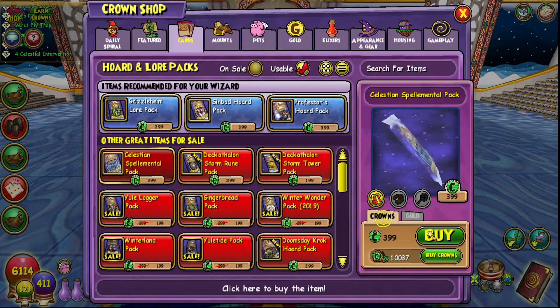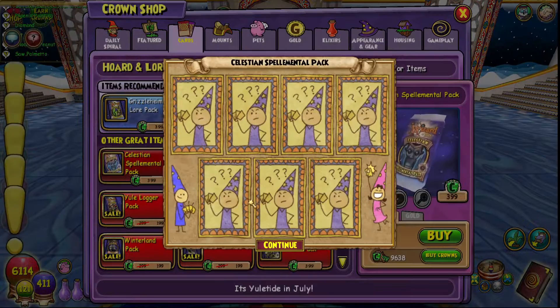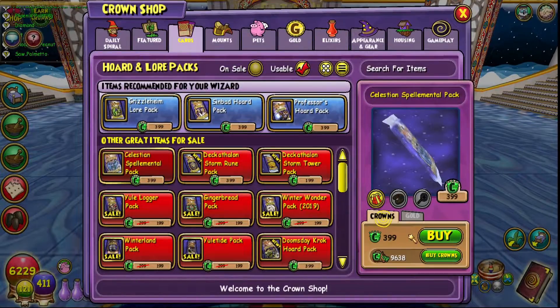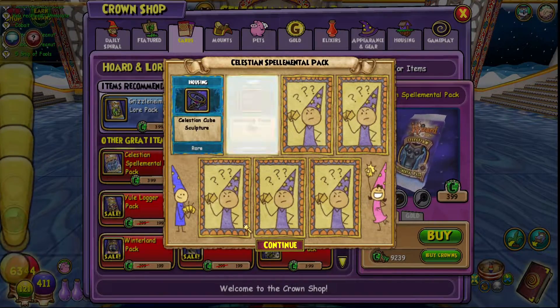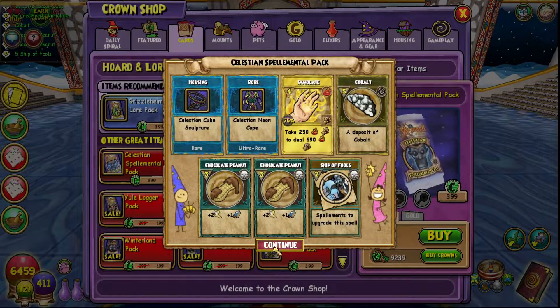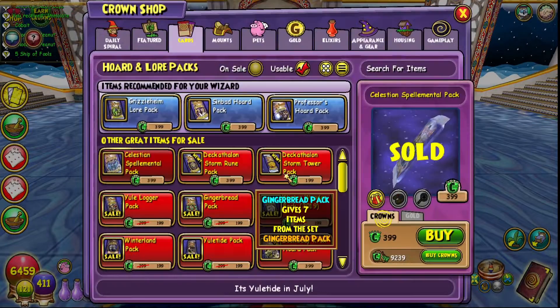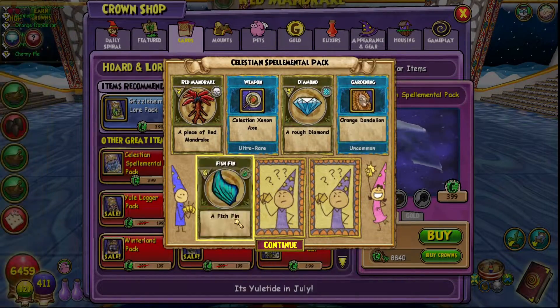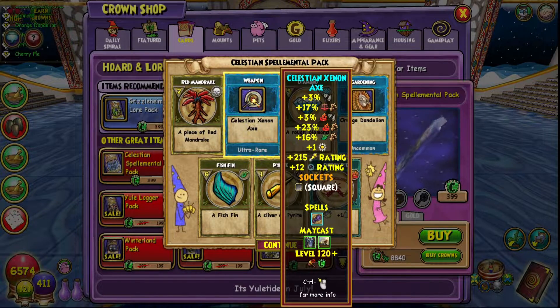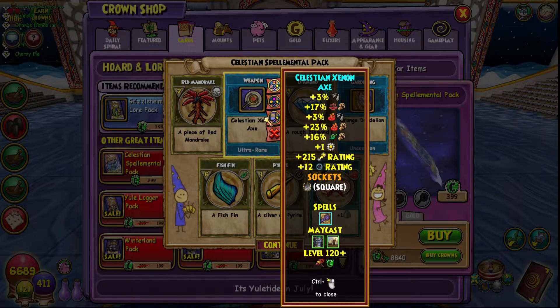I could definitely use the Robe though. More Celestial Intervention — of course I'm going to get a bunch of spellaments for the one that I don't want. Oh, cool — five Ship of Fools spellaments! Thirty more needed after that. We got a Wand.